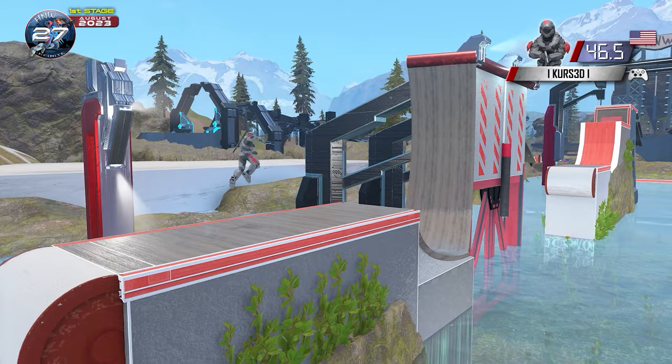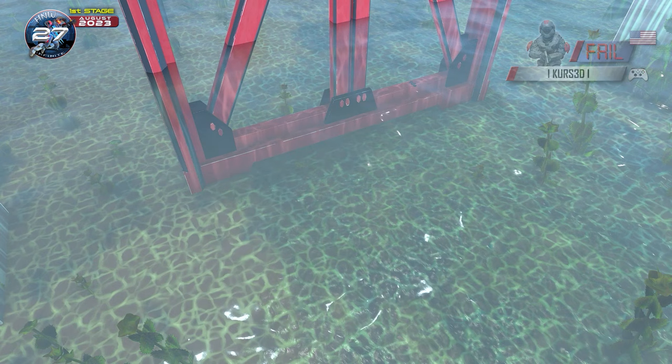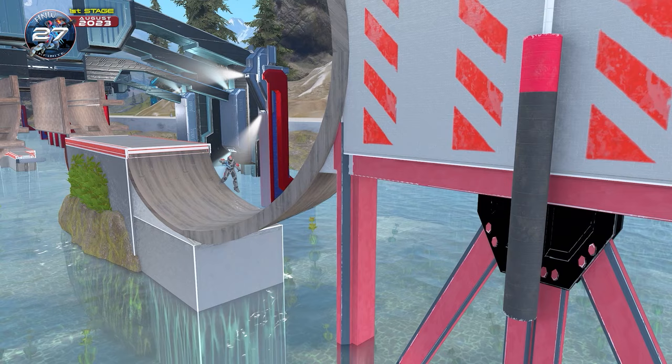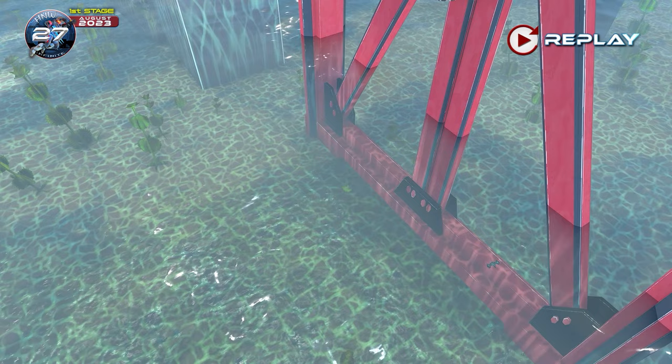Can he get it? The terrible jump — Cursed comes up short on the Crooked Wall. We have yet another competitor out on this deadly obstacle. He just didn't get the height that he needed. Cursed, still with a pretty good run by his standards, but he is out on the Crooked Wall.